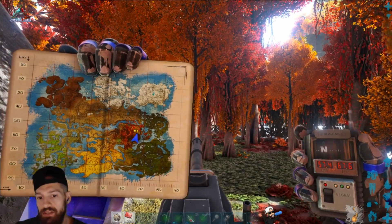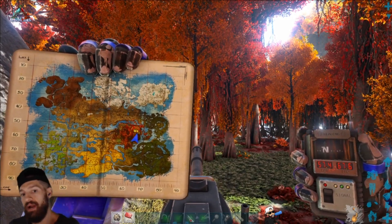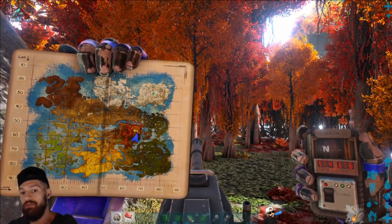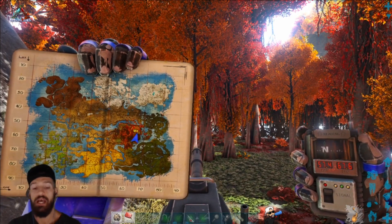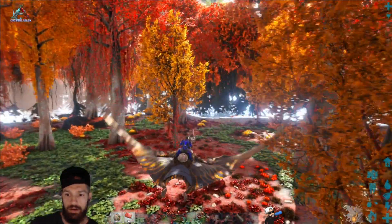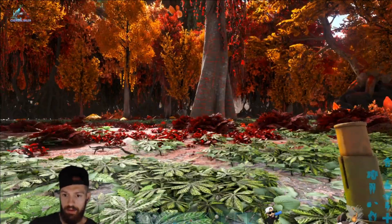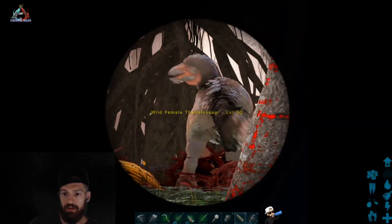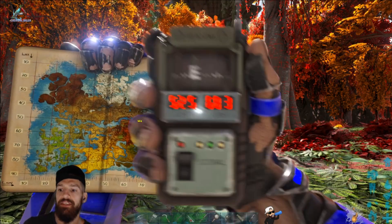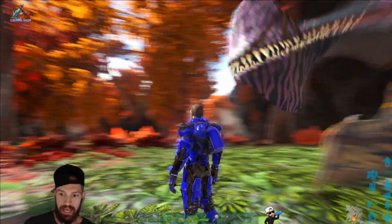This location starts at 57.4 and 67.6. If you see the river on the right-hand side of the map, it goes north and then at about 50 it cuts back going west, and on the inland side of those fire trees is where you can find Therizinos. Oh, there's a Therry right there! We found this one at 52.5 and 68.3.